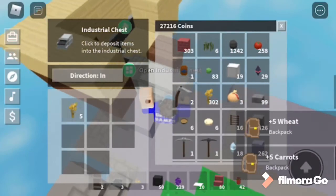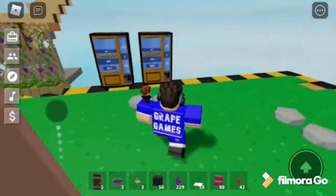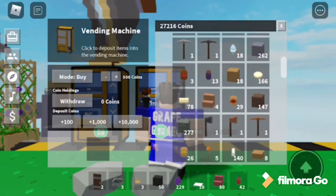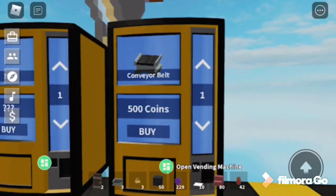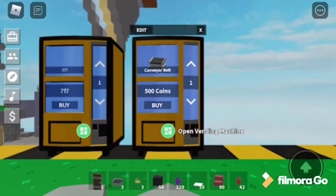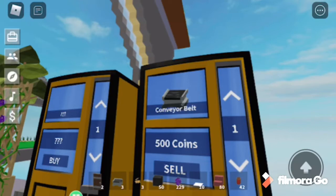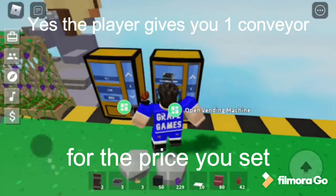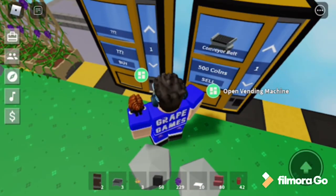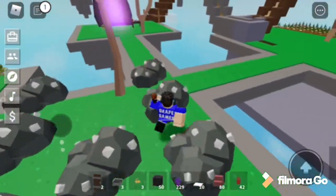You guys should try vending machines. There are two different modes: sell mode and buy mode. In buy mode, if I put a conveyor in here, it means whoever comes can get one conveyor for 500 coins. In sell mode, whoever's buying from you gives you a conveyor and you get 500 coins. Actually, I'm still a bit confused on how these modes work exactly.